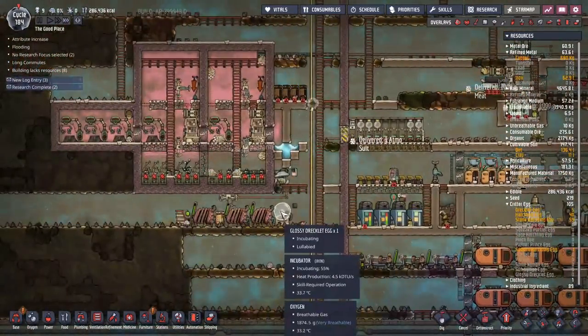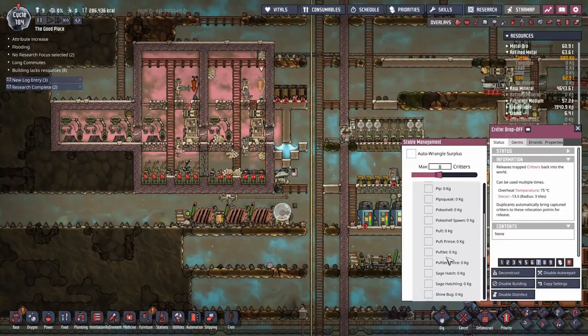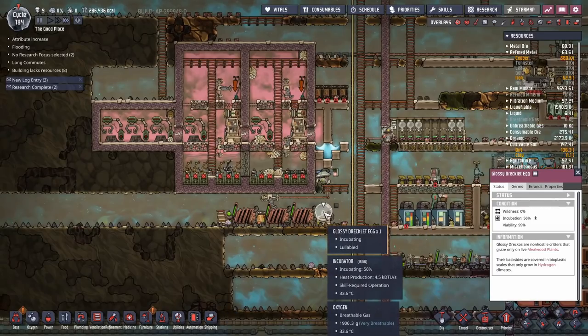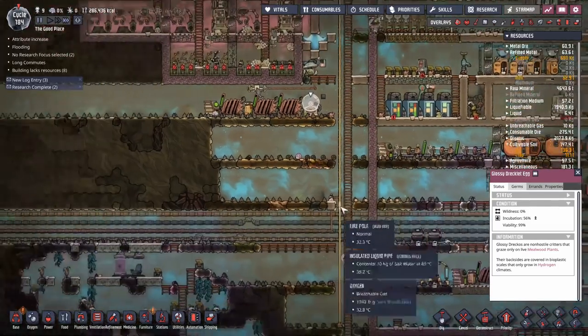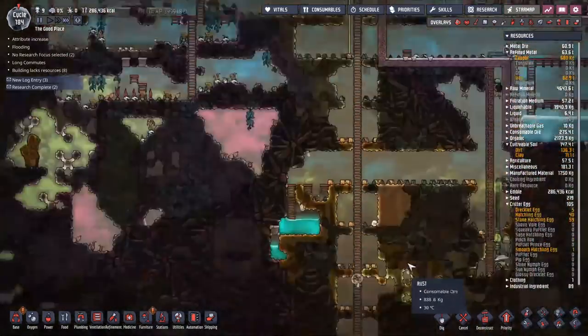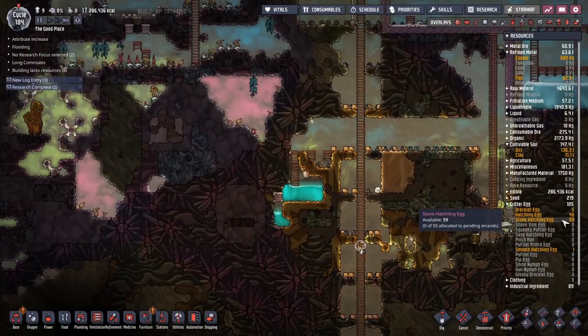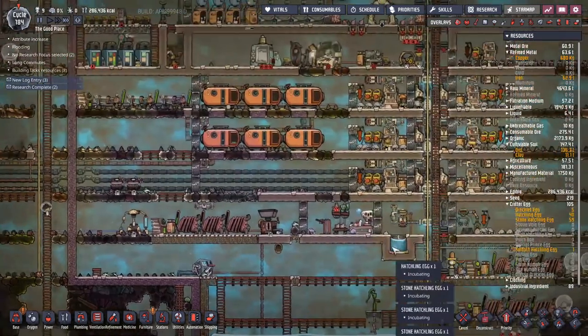Soon we will have our first glossy directlet egg. Can we drop them off yet? No — there's no option to drop them off until that hatches, so I've got to keep an eye on it. Like I'm going to remember to do that. Eggs-wise — wow, we are doing a lot of eggs. That's 100 eggs we've got sitting around in our evolution chamber waiting to pop.